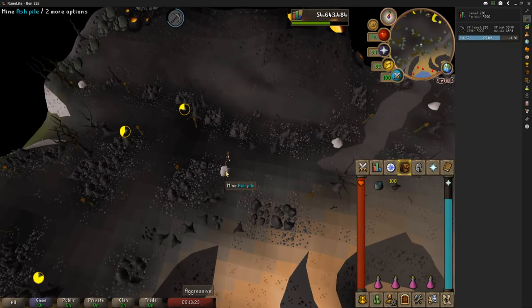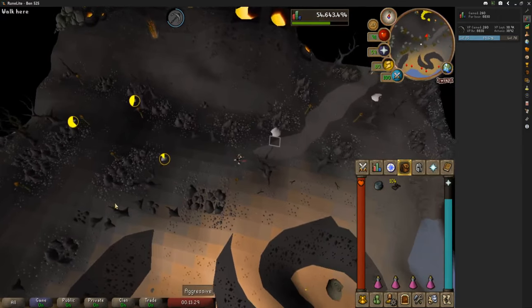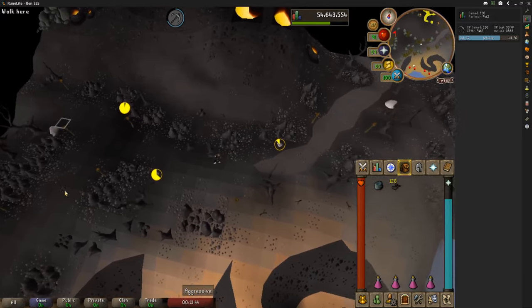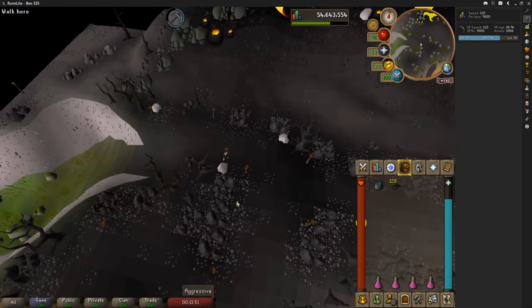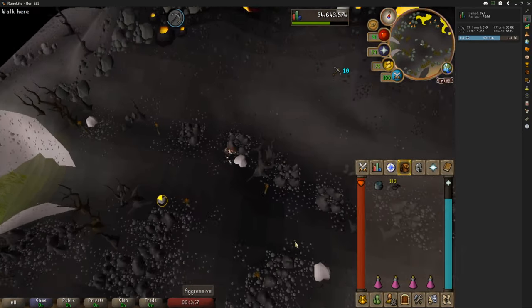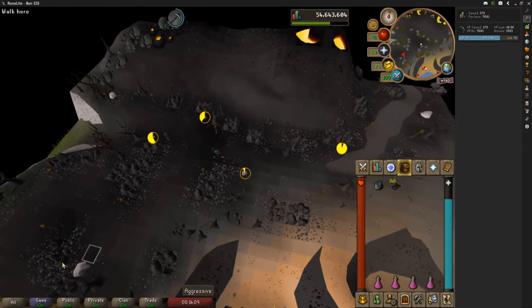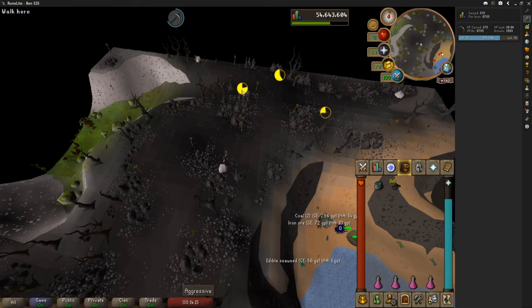The mining level is 22 and you get one ash, then from 37 you'll get two. From 52 you'll get three, from 67 you'll get four, from 82 you will get five up until 97, where you will finally get six pieces of ash every time you mine it.